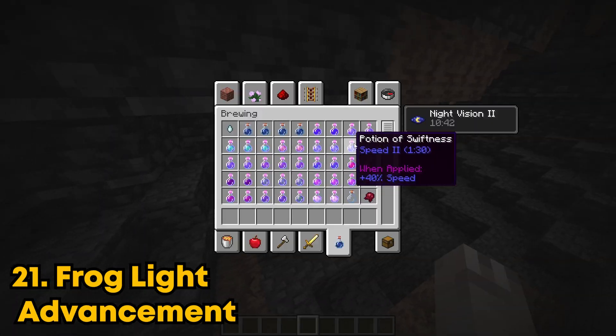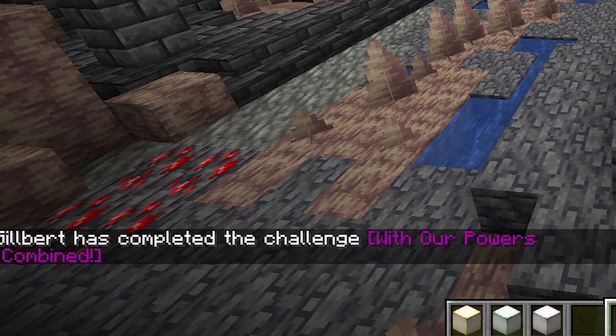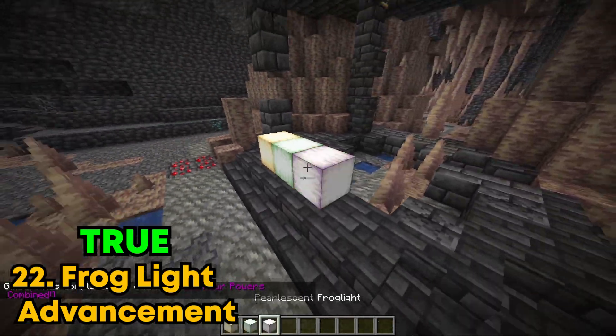There's also another advancement for having every frog light. Let's just get every frog light in creative and see if we get it. Yep, there we go. It is a thing. Shout out the frog lights, these things look sick.